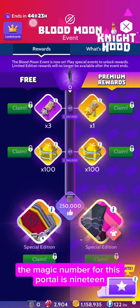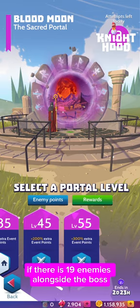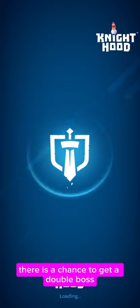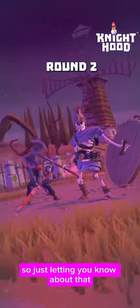And then into the portal. The magic number for this portal is 19. That means that if there are 19 enemies alongside the boss, there is a chance to get a double boss — a boss on round three and round five as well. Just letting you know about that before we continue.